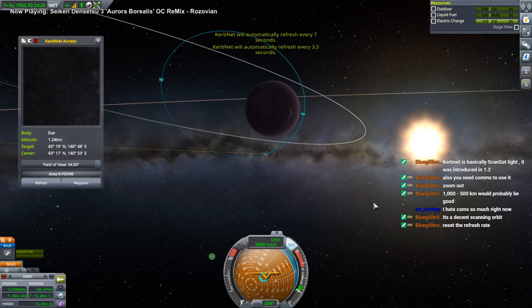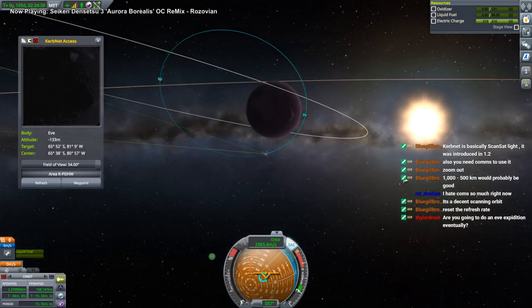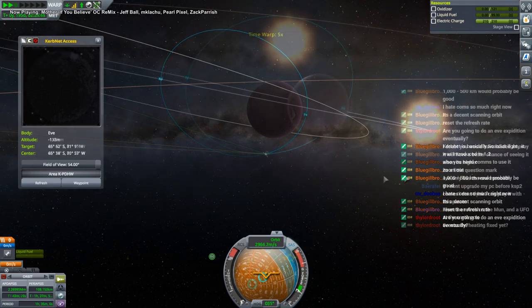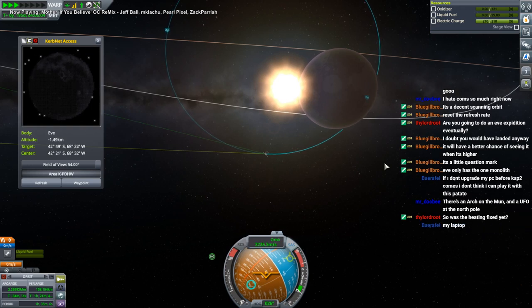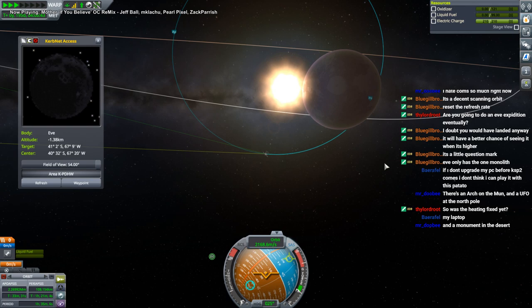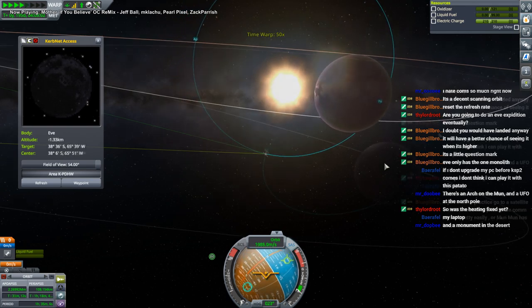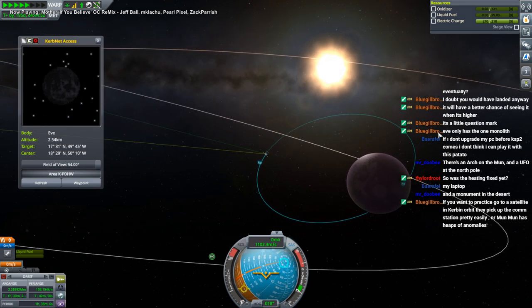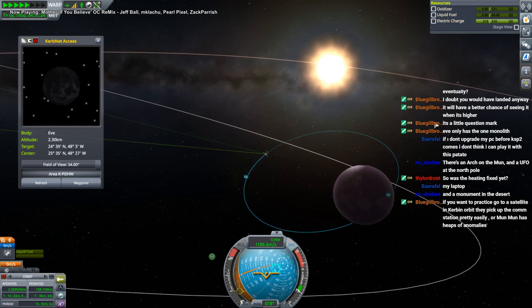With scan sat you get all the results at the end — you can just leave the satellites be and they'll scan for you; you don't have to pay attention to it. They want a rover. I didn't even notice that heating was a problem. I know the moon arch — I've flown by it. Hopefully the question mark is going to pop up in a different color other than gray, otherwise I might not be able to see it on that thing.